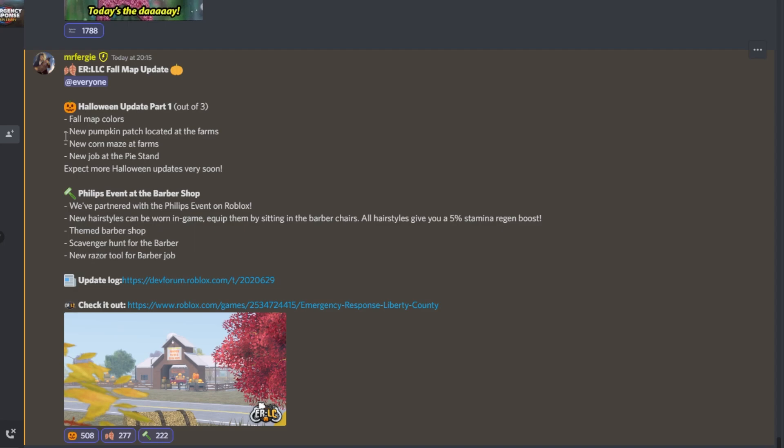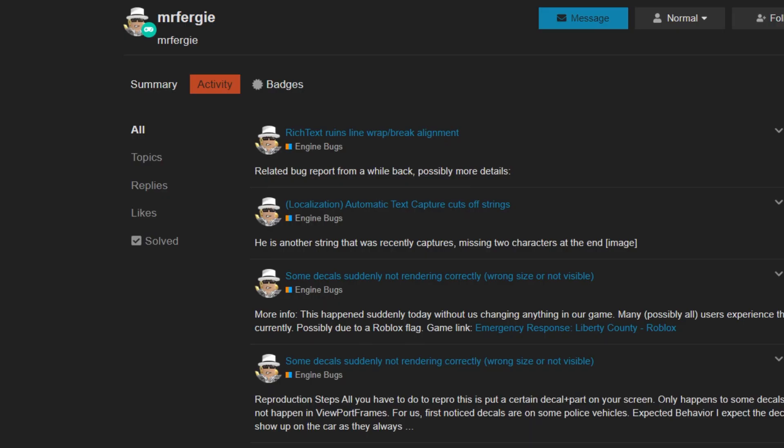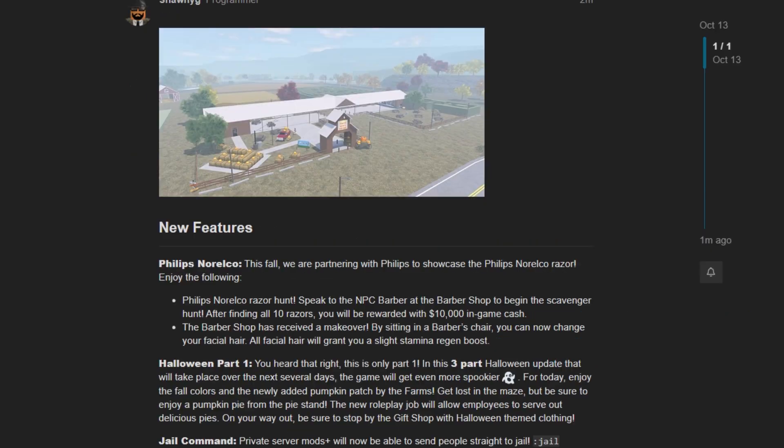So anyways, as you can see, we've got a new pumpkin patch, corn maze, new job at the pie stand. Someone actually said this in my chat or something similar. Congratulations. And then we've got a Philips event, so he partners with Philips event on Roblox. What in the world is a Philips event? I'm unsure on what this is, but I guess let's hop into the game and check this out.